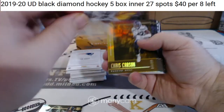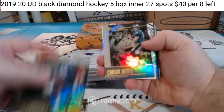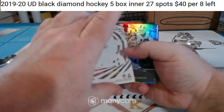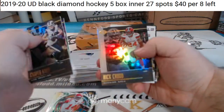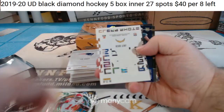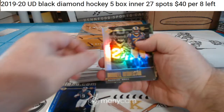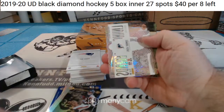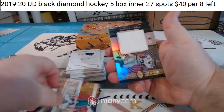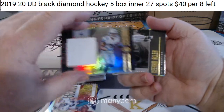Got a rookie, got a Hines Ward insert, numbered to 399. Rookie, rookie, rookie, base, numbered insert — Sammy Watkins. Base, base, base, base, Joey Bosa, J.J. Blue. Zach Thomas insert — our first hit. Tony Pollard for the Cowboys, not numbered relic.